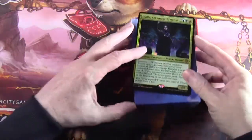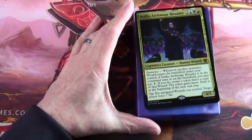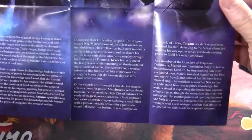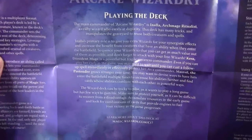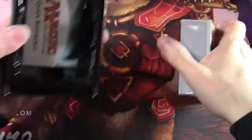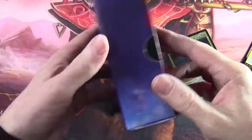As I mentioned before with Commander products, you basically just get one oversized card for the lead commander. In addition to the oversized card, you have a strategy guide — a how-to-play guide that also has a bit of back story about the commander in question and instructions for playing the deck. The deck also comes with the relevant tokens and a quick reference guide, and the deck box.